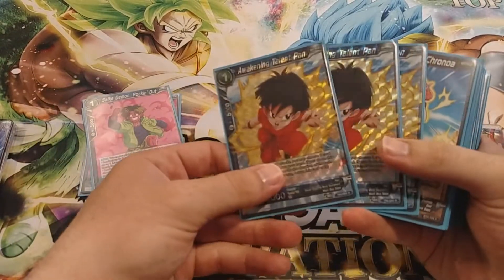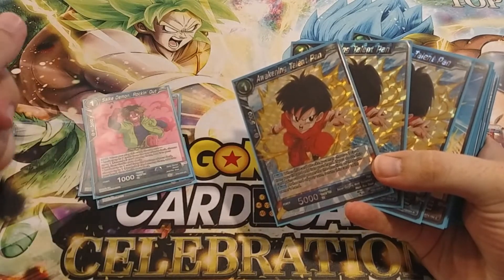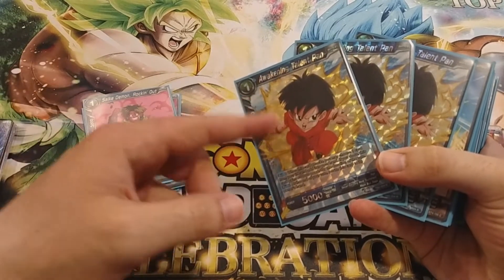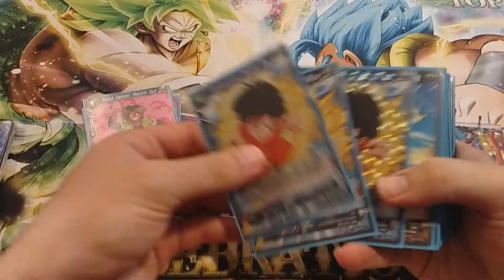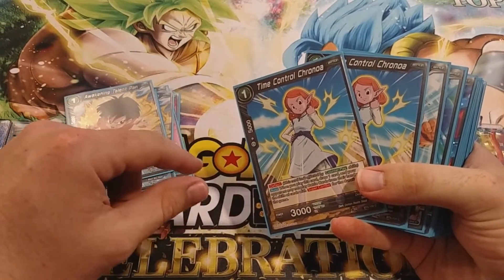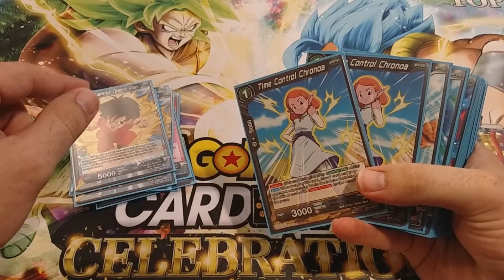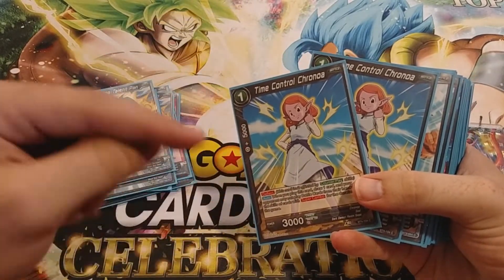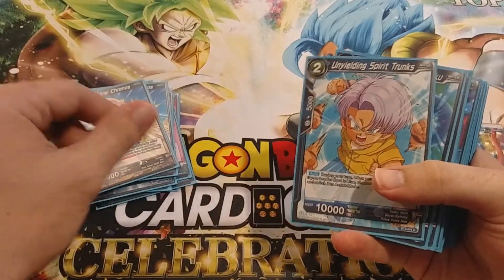Then you have Awakening Talent Pan, which is really good in this deck — not just because it helps you counter-aggro and go in on them, but it's good against hand control decks as well, because you're always getting the life back in your hand and getting Pan back in hand. I main-decked Chronoa specifically just for this meta because I had a feeling I was going to play against Brawly a lot. In round two, that was actually the only time I was able to pull off Chronoa. In round four against Brawly, all three games I never got Chronoa, but I was able to beat him purely off the rest of the deck.